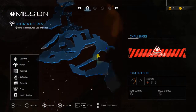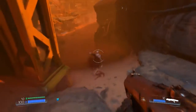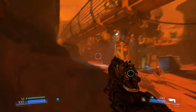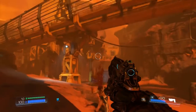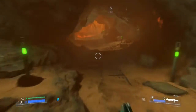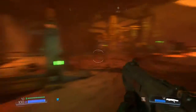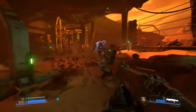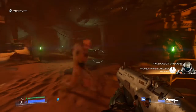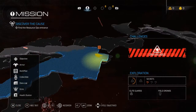That will also give you the first secret. You can see it right here on the map. The next collectible is right after you go through the blue door and drop down from that cliff, down by this pump area. Go up through this section, which will give you access to the auto map.